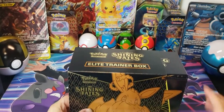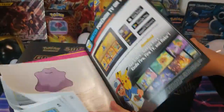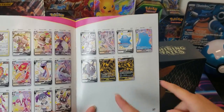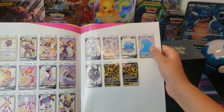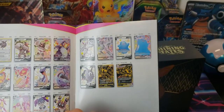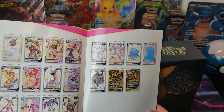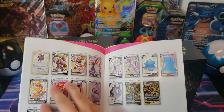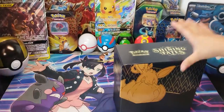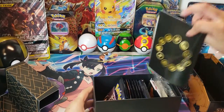I forgot what you can actually find in this set. Oh my god, these gold cards look so adorable. The Charizard V-Max — that looks adorable, that looks so good. Wait, are those legendaries? A lot of these are legendary, so there's a lot of good stuff we can get in here.